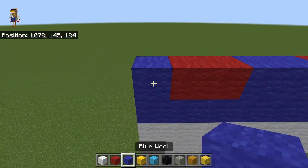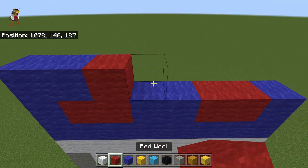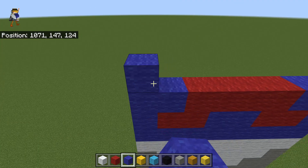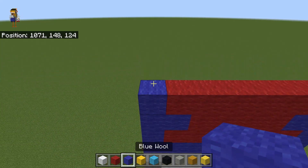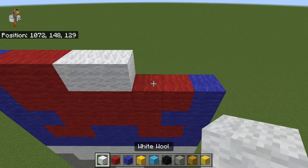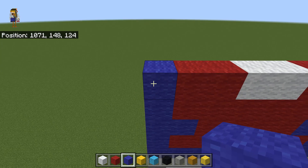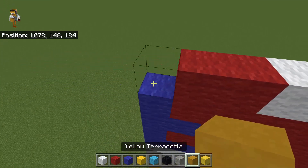Two red wool, one blue wool. Then, two blue wool, four red wool, two blue wool. One blue wool, six red wool, one blue wool. One blue wool, two red wool, two white wool, two red wool, one blue wool. Actually break the ends here, replace them with yellow terracotta.